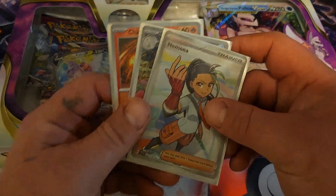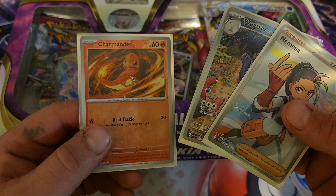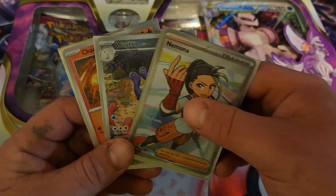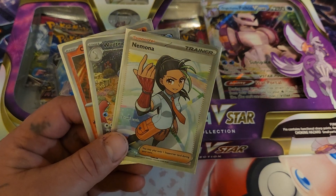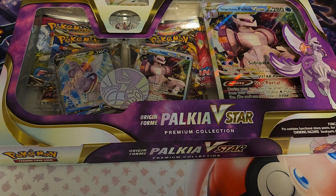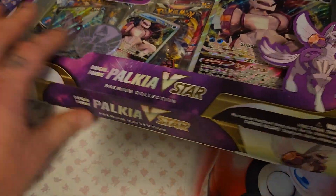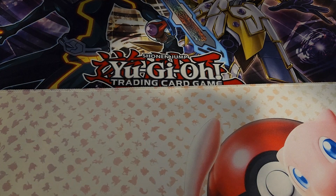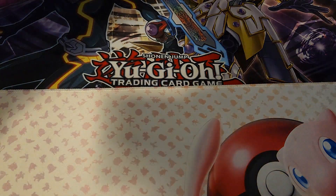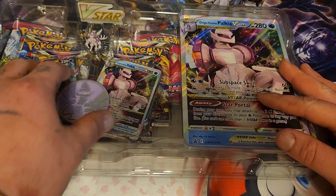In this giveaway, these are the three cards you're getting. I threw a Charmander in there just because Charmander is pretty cool — Reverse Holo. Wugtrio. Nemona Full Art Trainer. All you got to do is be a subscriber and comment down below. You don't have to like the video if you don't want to, but if you subscribe and don't comment, I won't know if you're wanting to get into the giveaway. Definitely get into that because I think those are some pretty cool cards.